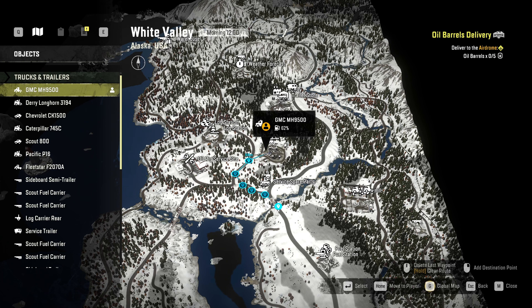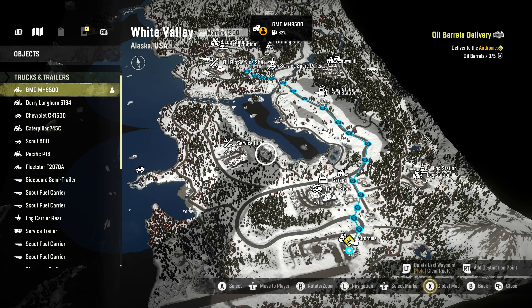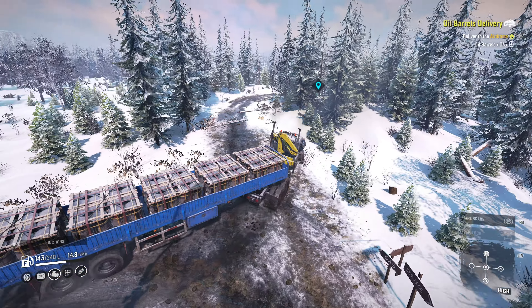I'll get turned around here and then I'll open up the map and show you the way we're going. From here we'll leave, take a left, get out on this road, take another left through the muddy section, cross the bridge and head down the highway all the way back. Turn off right before we get to the garage, come in the back way and to the airdrome. That's our path. Let's get going.